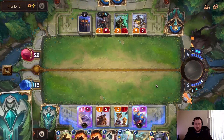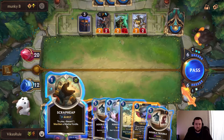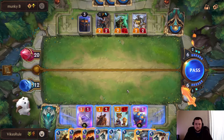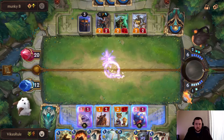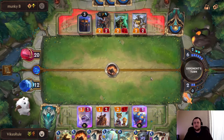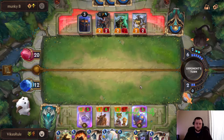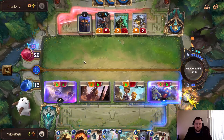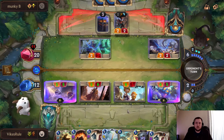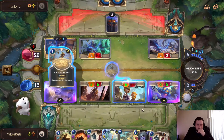We've got seven mana. Unfortunately we can't do both of these. I still like it — we've got two of these with spell shield so he can't interact with them. Let's get in for some damage here, trade off his board. We've got the next one for next turn anyway.